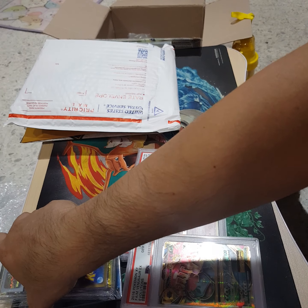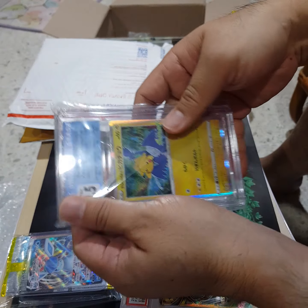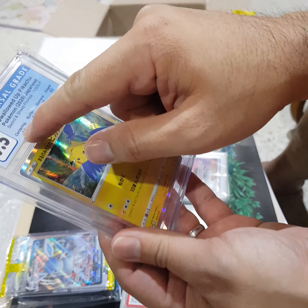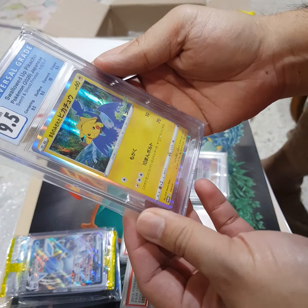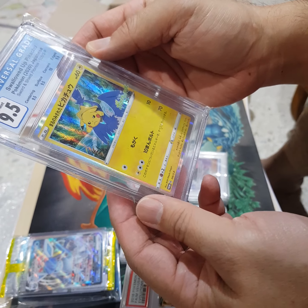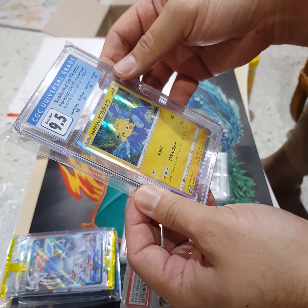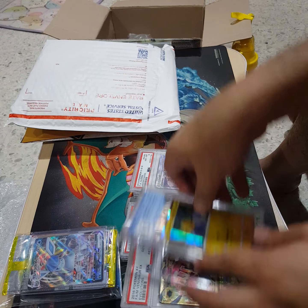This one is from somebody else that I traded with. I already know this one because it's only one single cut and pretty well nearly a true 9.5. I was thinking whether this one would ever be a chance to move on to a PSA 10, so I'm gonna keep this aside and see whether I want to crack it and resend later, or keep the 9.5 for CGC. They're not easy to get tens, so I can understand that — very close, very close. 9.5, I'll leave it here.